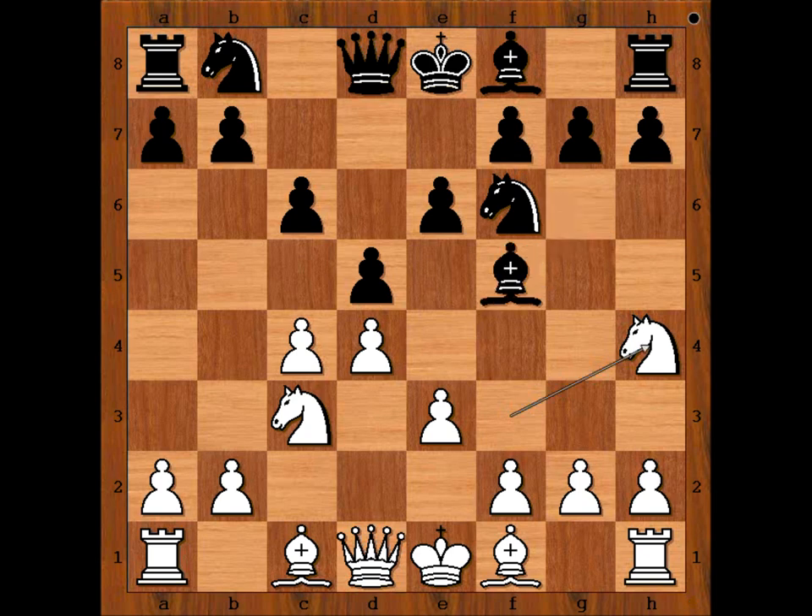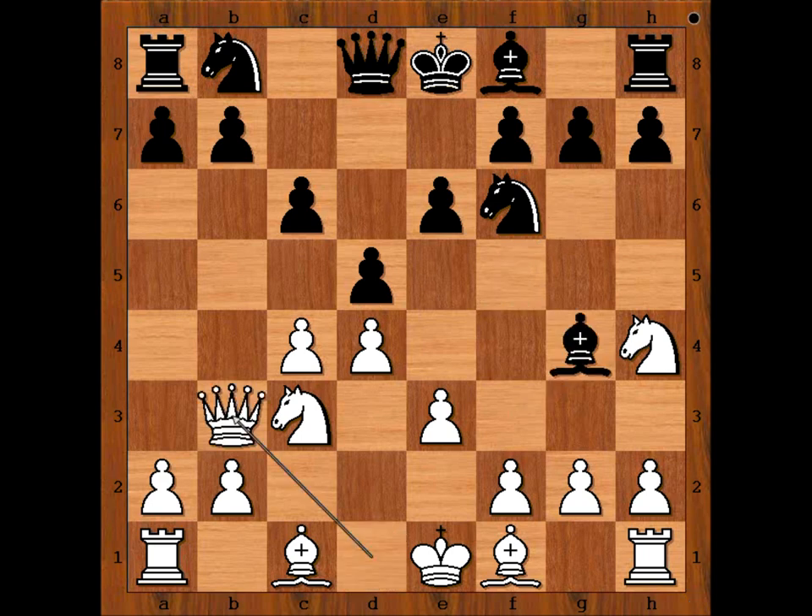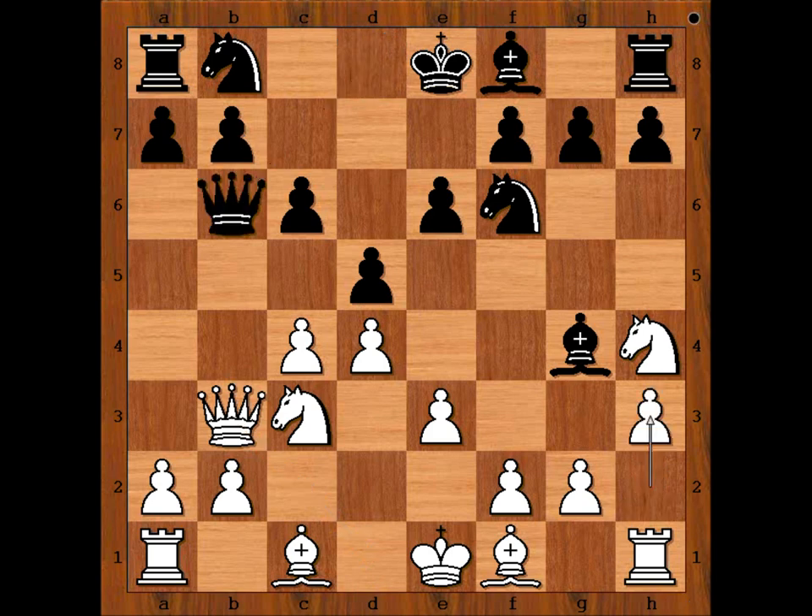Can black save the bishop? If bishop goes to g4, then Qb3 attacking the pawn on b7. After Qb6, h3, bishop to h5, g4, bishop to g6, knight takes bishop. As you can see, white is determined to hunt down black's light-square bishop.